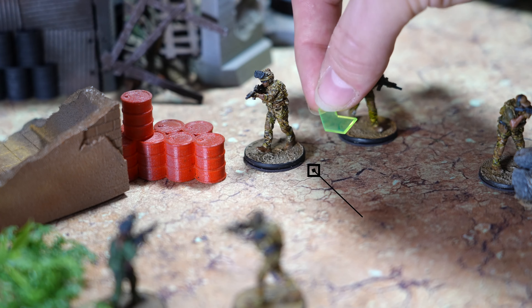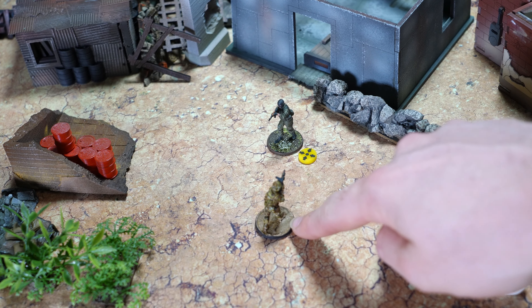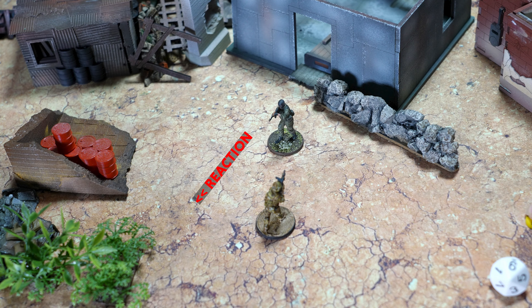As an action, a model may instead gain a ready token to allow it to make reactions later on. When a model finishes its first action in line of sight of a model with a ready token, that model may spend its ready token to make a reaction to that model, targeting it with shooting. After all reactions have been declared, the active model may then declare its second action.